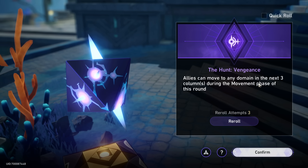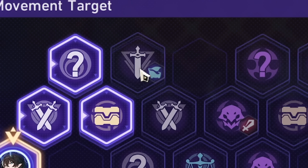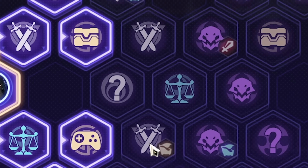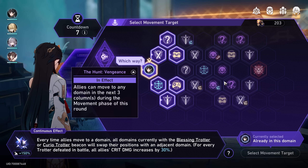Allies can move to any domain in the next three columns during this movement phase. We're going to take that and as you can see we can actually skip an entire room. We could try and grab a Trotter and move down to grab more — there are four Trotters total in this area. As far as I remember the final stage is smaller than even the first stage, but we'll probably already be in planar disarray before we even finish this one. I think I'm just going to ignore the Trotter up here and try to race to the boss.